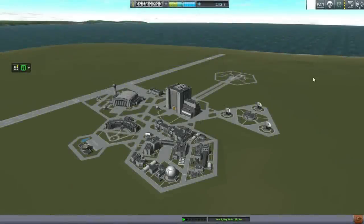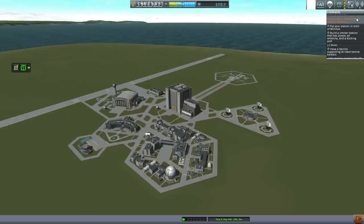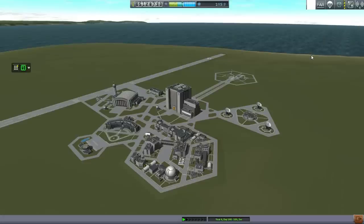Hello everyone and welcome back to my colonization series in Kerbal Space Program 0.25. In this episode, I hope to fulfill the contract to build a new orbital station around Minmus, which will help us do carbonite mining there — probably more of an automated operation rather than building a colony for Kerbals. But before we get to that, I need to take care of the missions already underway.